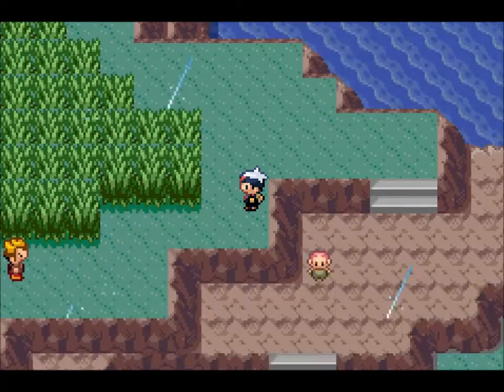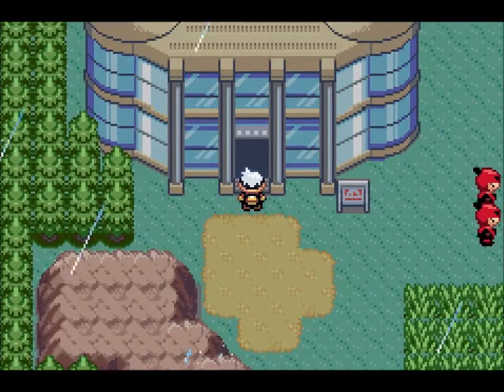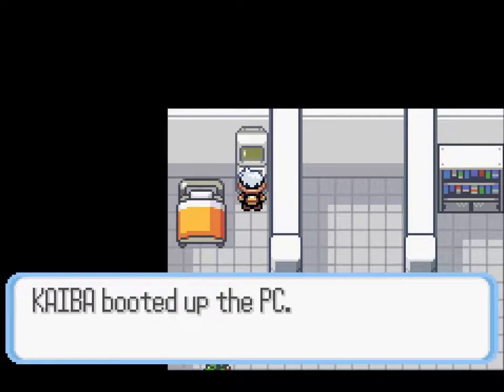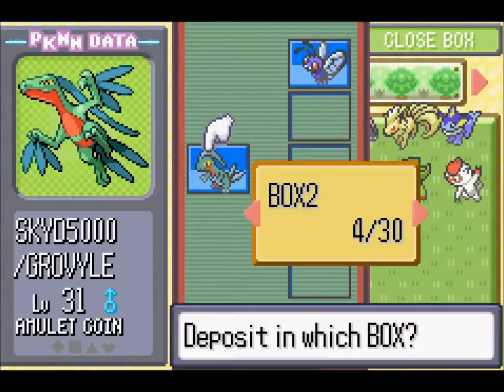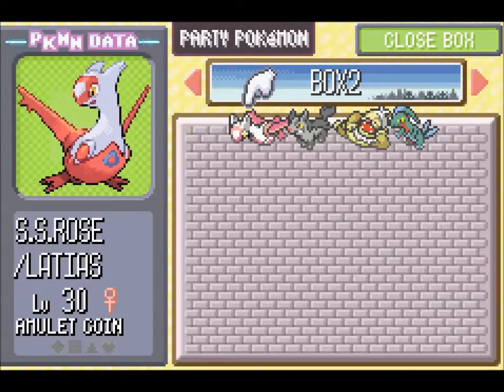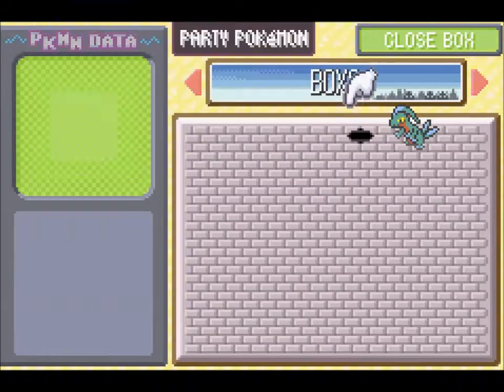Over here we have another Bird Trainer. We'll skip him for now because we can grab a heal here. Unfortunately, you can't get past the bridge right now — that bridge is guarded by plot grunts. What I'm gonna do is deposit into box two, then withdraw them all. That gives you a full heal on them. I don't know if that's intended — I feel like that might be why this PC was put in here to begin with.